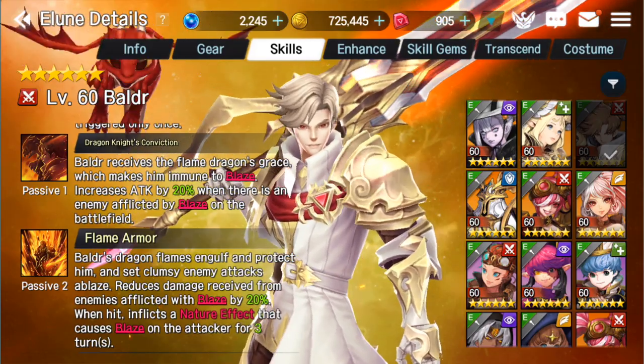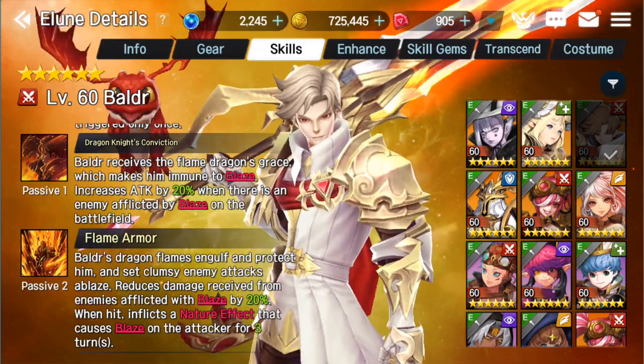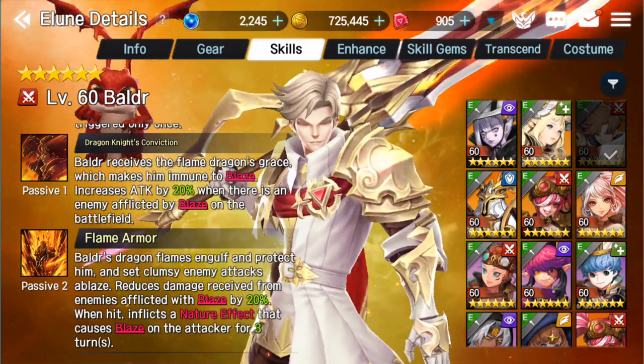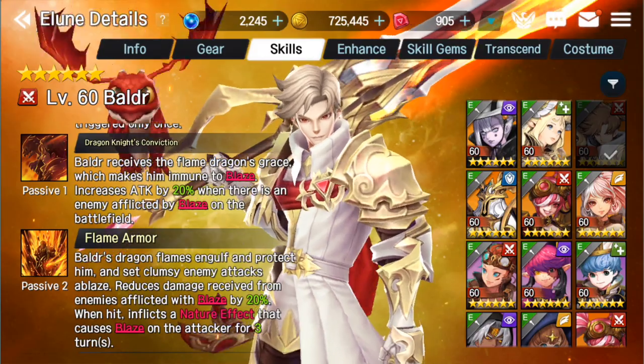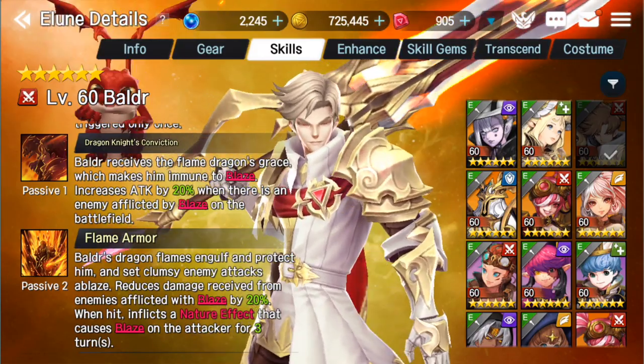In the comments below, if you have the dirt on this let me know. But based on how I'm reading it, you get a 20% increase in attack if there's anybody on the opposing side of the field that has Blaze. It's not the enemy you're targeting - it's anybody on the other side having Blaze. Boom. 20% attack boost. That's outstanding.